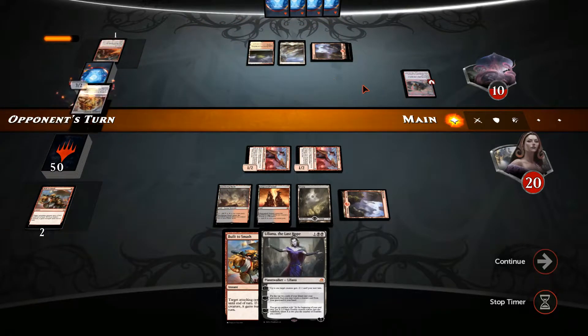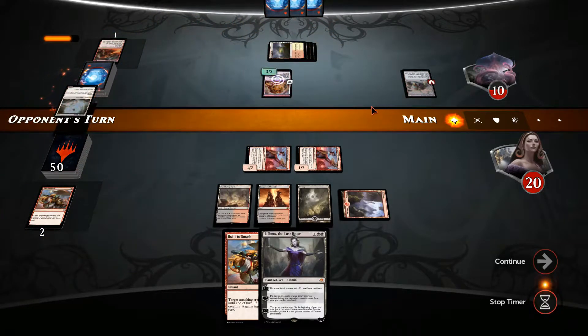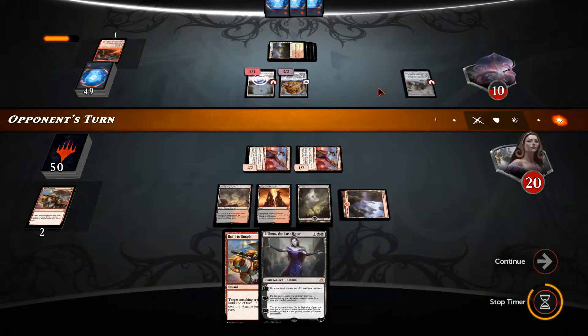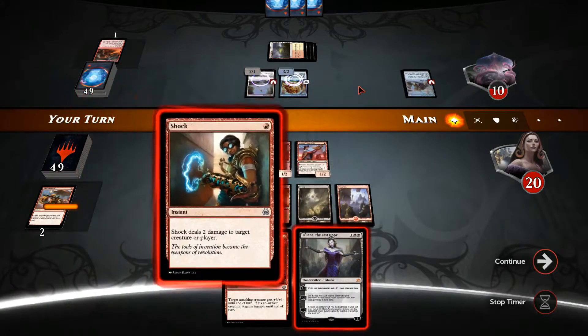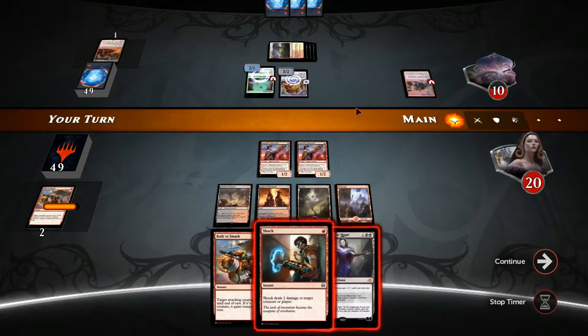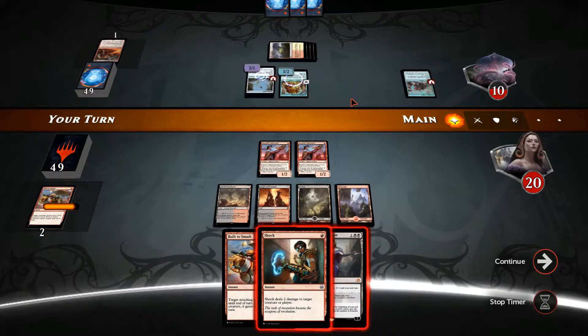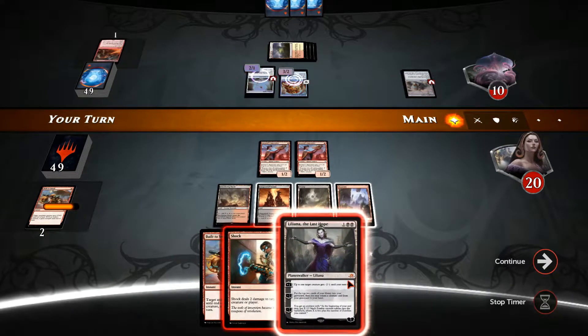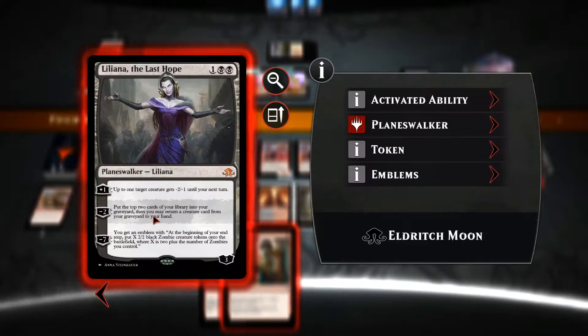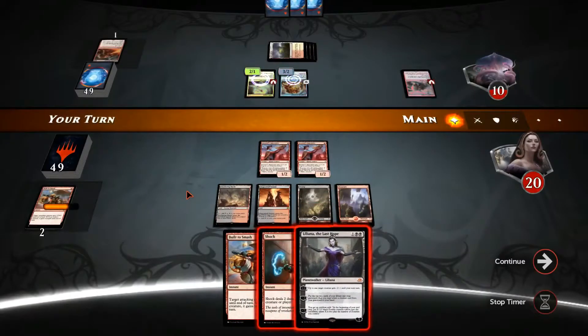Alright, scrap his Conjurer and the Selfless Spirit, so that means he can protect his Smuggler's Copter. He is also not going to attack. So we've got Shock and Build to Smash — that's five additional damage. Still not going to be quite enough. If we play out Liliana this turn, we can get one of our creature cards from the graveyard. I think I really do need the creatures, but then we can force him to abandon his Selfless Spirit.